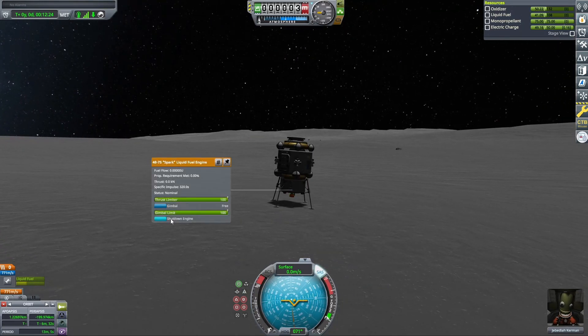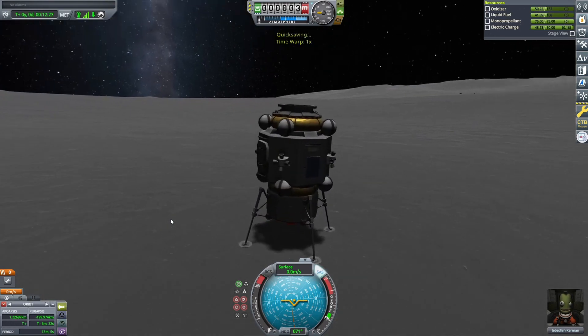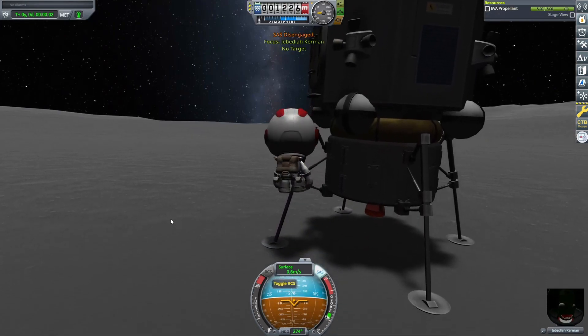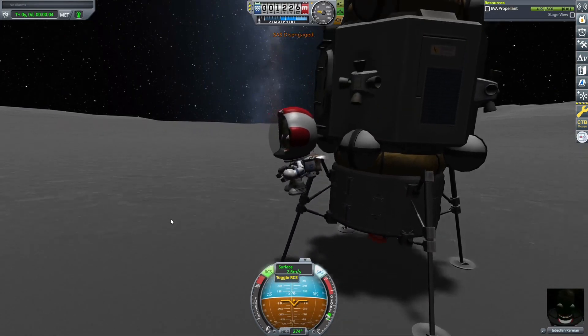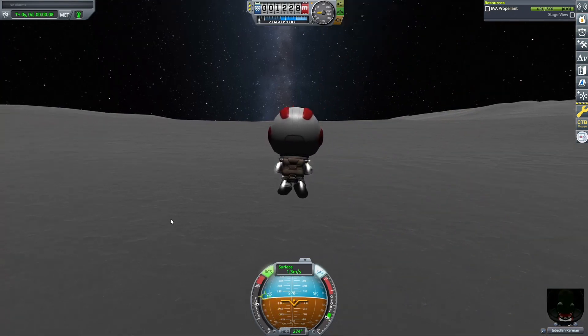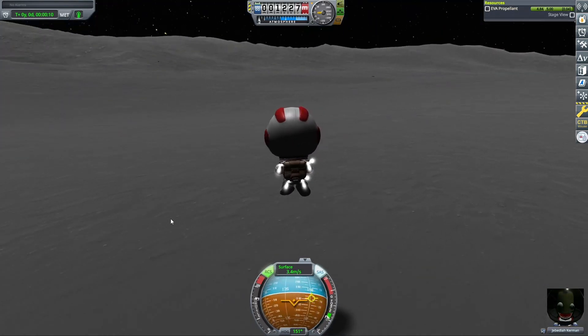What a historically important event to witness! We're going to go ahead and shut down that engine so no stupid stuff happens. Quick save real quick, and now we're going to EVA Jebediah and plant that flag.